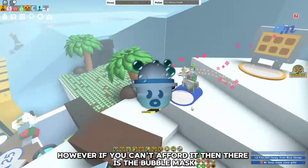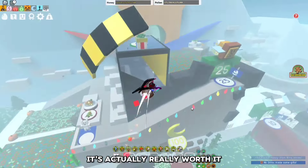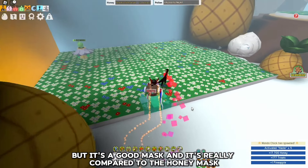However, if you can't afford it, then there's the bubble mask — the best second option. After the passive buff, it's actually really worth it, especially if you macro. I don't suggest macroing in early game or even going blue, but it's a good mask and it's really cheap compared to the honey mask.